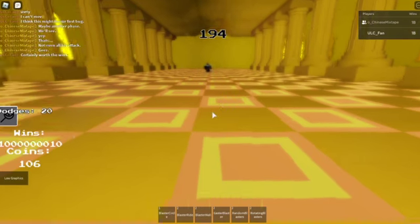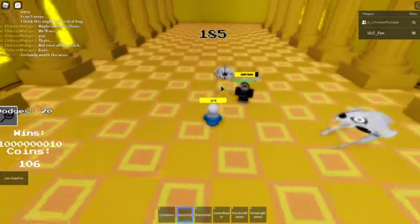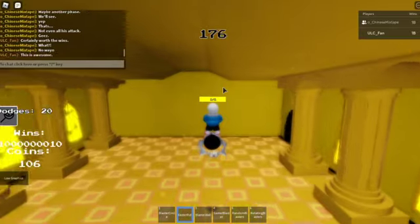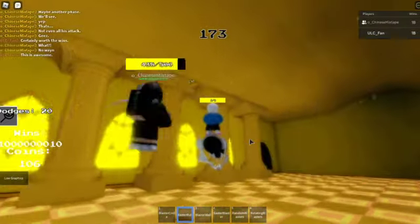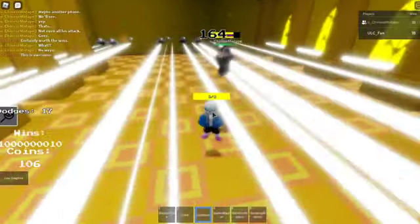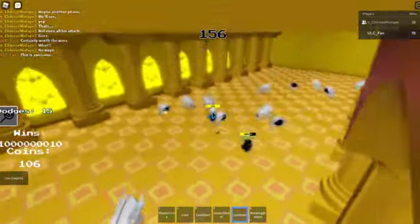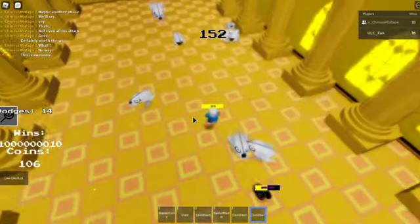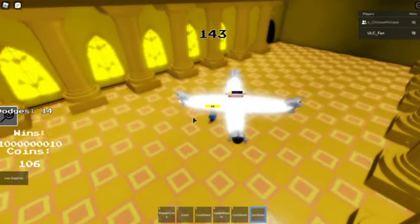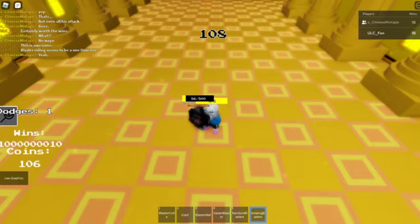Next up, Glitch Tail Sans. Starting off with 20 dodges. We got a blaster circle — that actually looks pretty strong. Blaster ride — oh my gosh, I get to ride a blaster? This is awesome. It does have a cap though. Blaster wall — got a bunch of blasters, another Gaster Blaster, random blasters, and rotating blasters. That's actually kind of threatening.